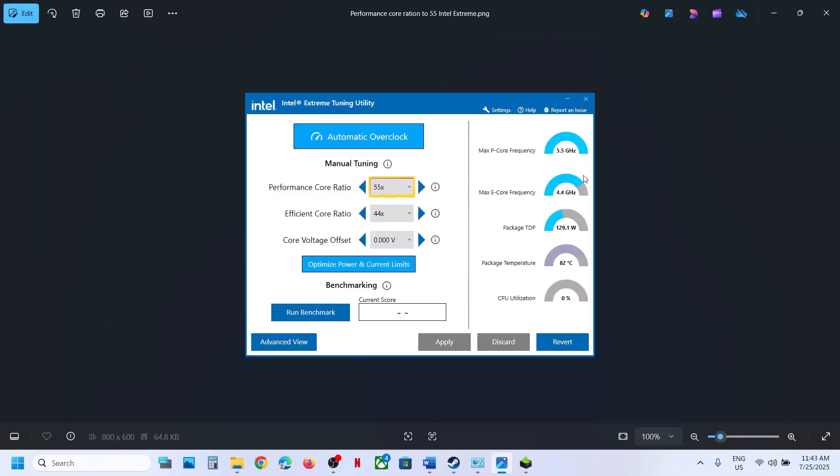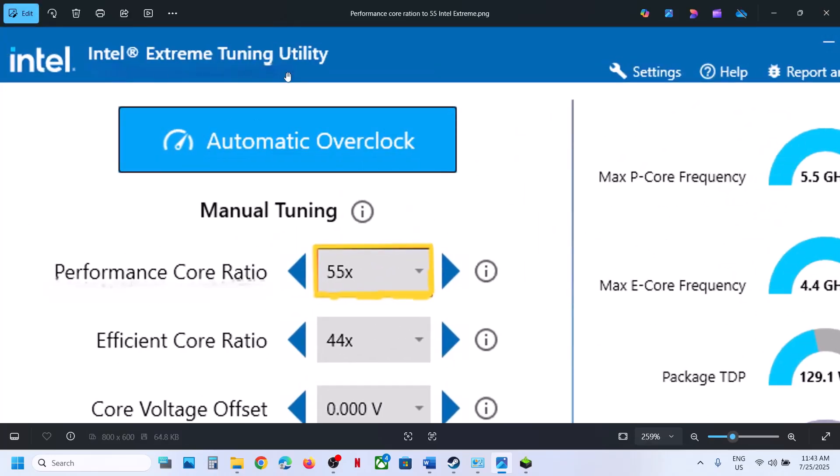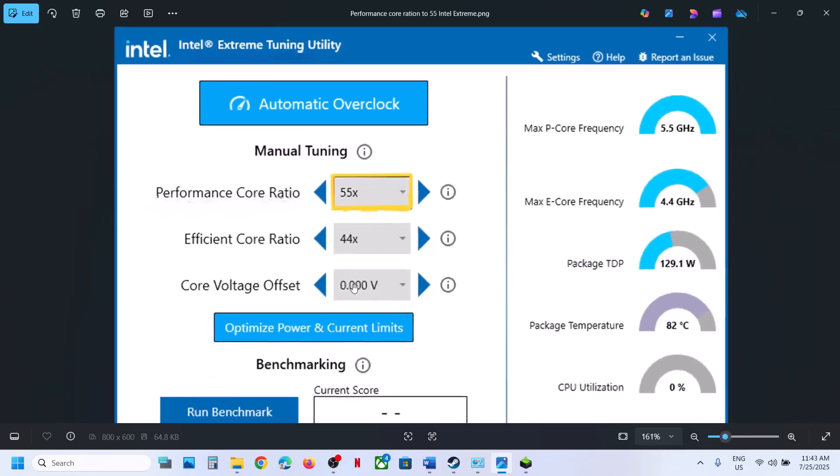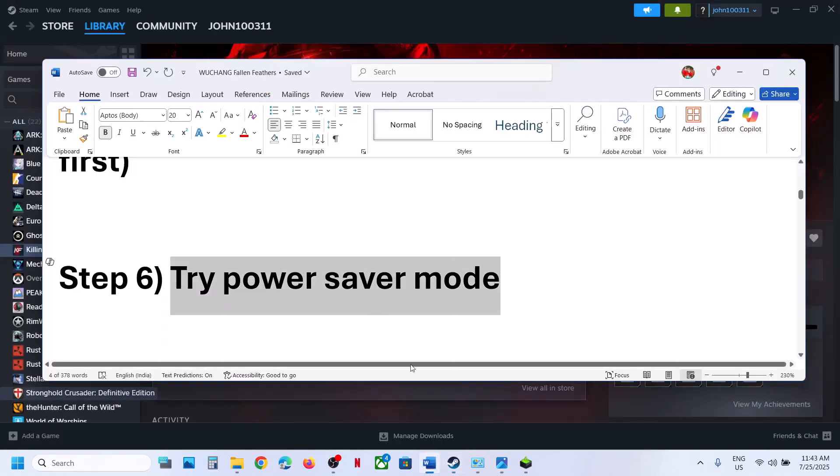If you are using Intel Extreme Tuning Utility — if not, install it from the Intel website — go to Performance Score Ratio. If it is set to 59x or 58x, try lowering it to 56x, 55x, or 53x. Lower the performance score ratio, hit Apply, relaunch the game, and check.